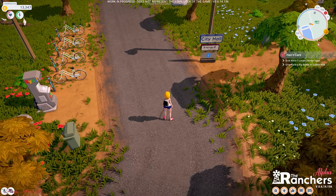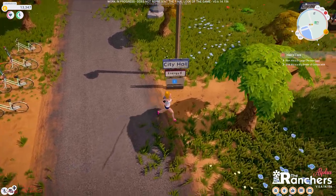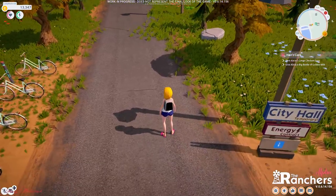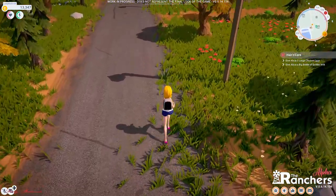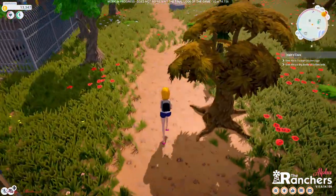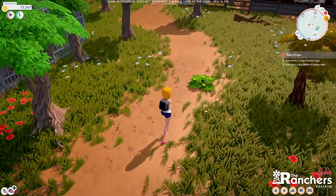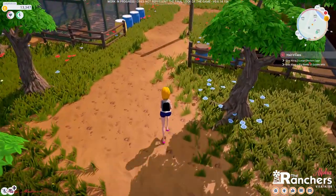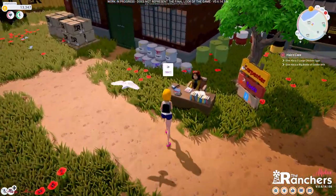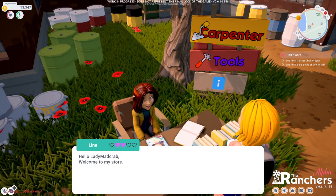Hello everybody, welcome back to Rancher's New Beginning. As you can see, we are here in front of city hall. Now I'm going to show you where to buy the materials to make the solar. In this game, we are going to the carpenter. We are making the solar today, guys — I'm going to show you how.